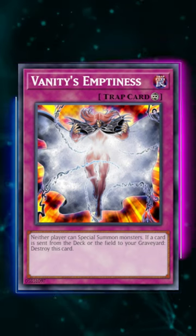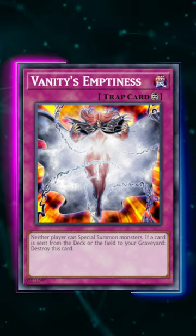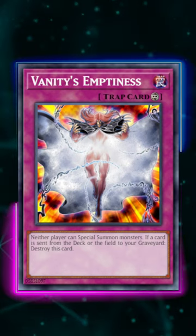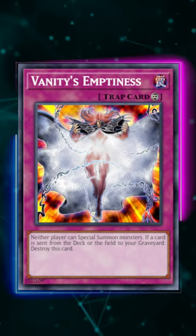Because you could go first, set up a board, set Vanity's Emptiness and flip it, and then your opponent would have no counterplay unless they sided in something like an MST, which was generally regarded as bad and unplayable in the Dragon Ruler mirror.